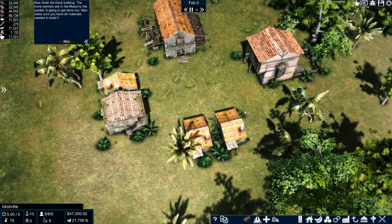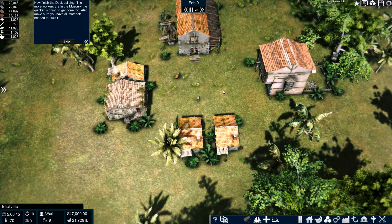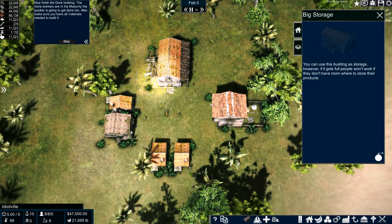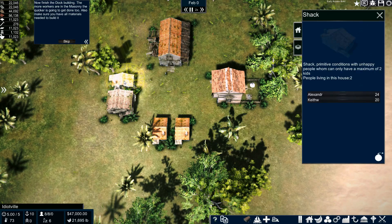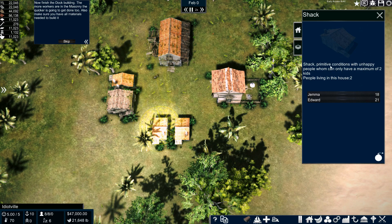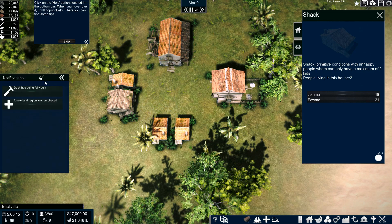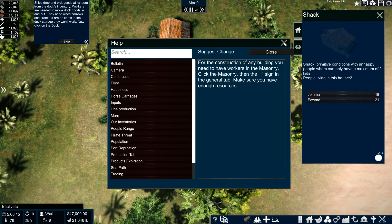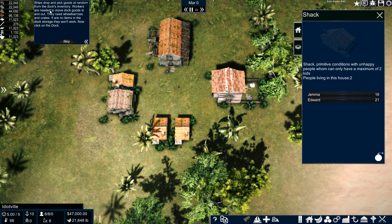There we go. This is the masonry building. This is the big storage — I'm just going to call that the warehouse. Shack. Large shack. The dock has been fully built. Excellent. We can hold — click on the help button. Ships dock and pick up goods at random. The dock's inventory — workers are needed.